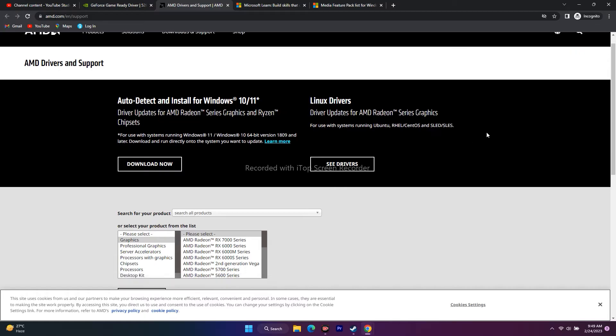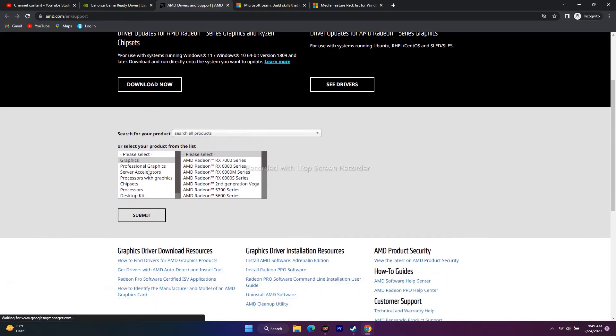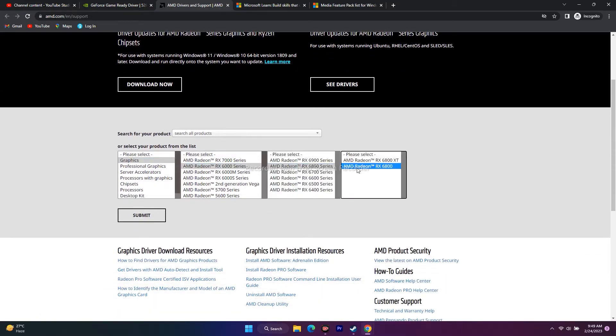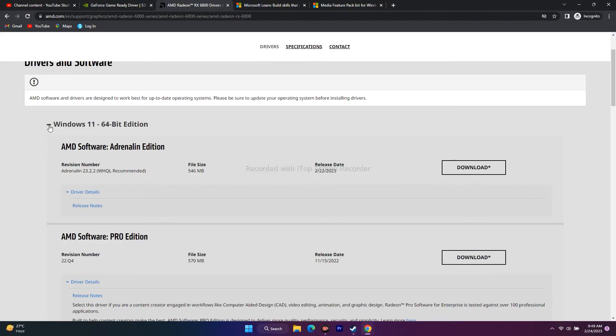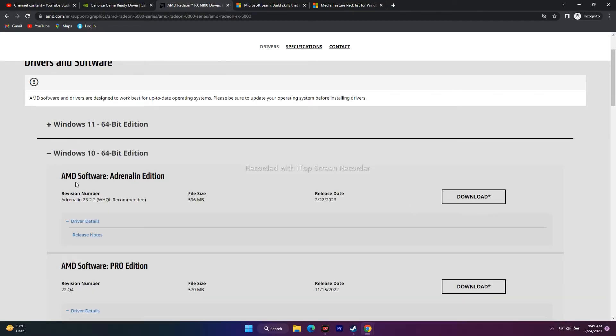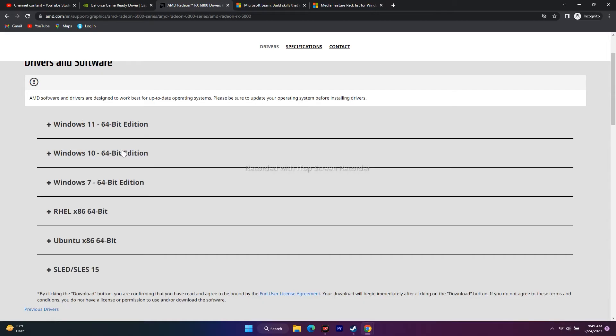For AMD users, click the AMD link in the description, go to Graphics, select your GPU, click Submit. You will see options for Windows 11 64-bit and Windows 10 64-bit. Select your version, download the Adrenaline driver package, and install it.